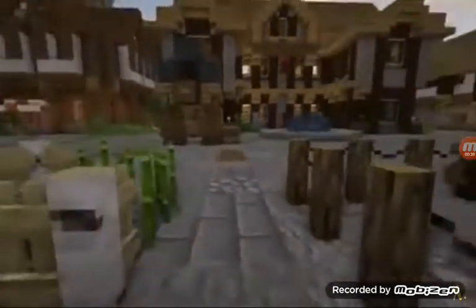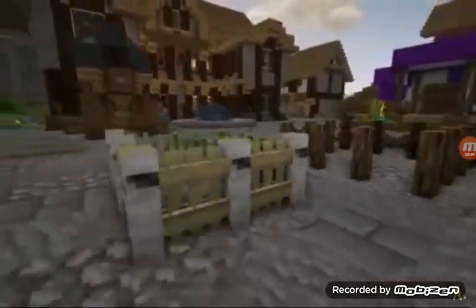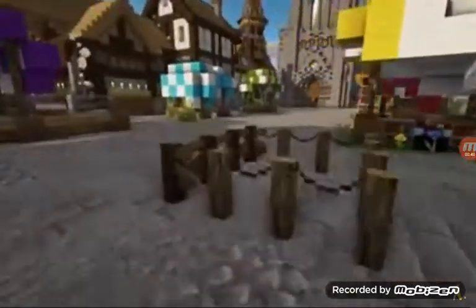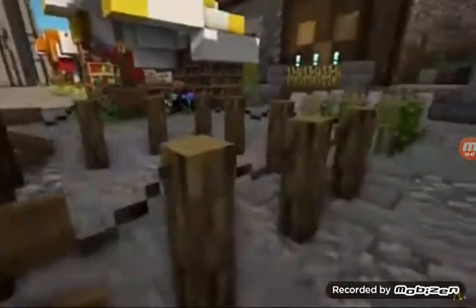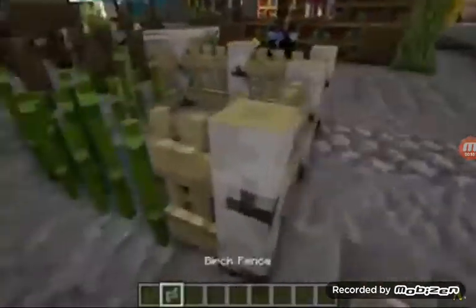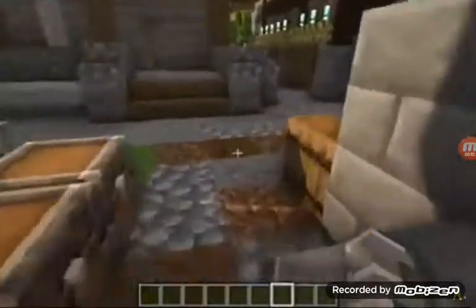This next Minecraft resource pack is called Better Fences, or Fences Plus. This makes it so the fences in the game have been upgraded. There are spruce, there's oak, these are jungle, and these are birch.